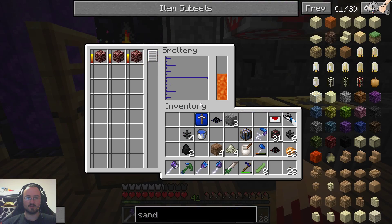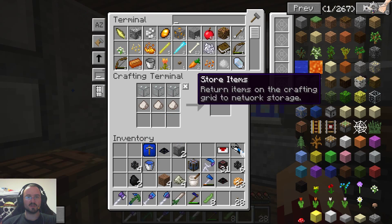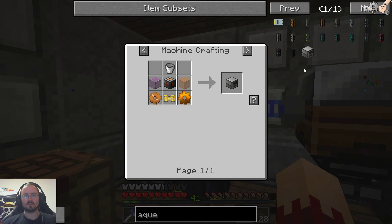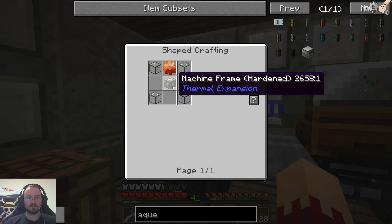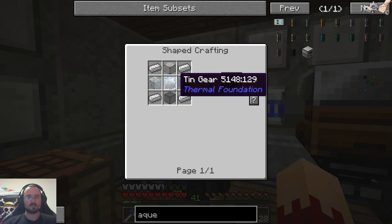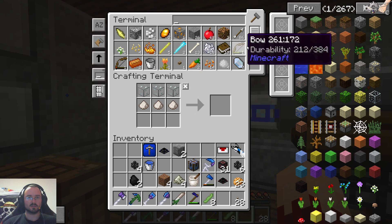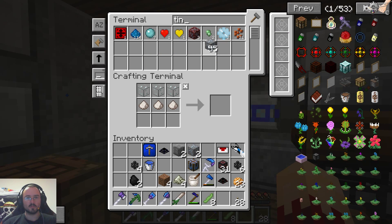We needed some iron — the iron is melting, that's perfect. We need a few pieces of glass for the aqueous accumulator itself: two pieces and four pieces. And we need iron and tin gear, so let's get a few pieces of tin. Oh, we have tin gear already — that's perfect.